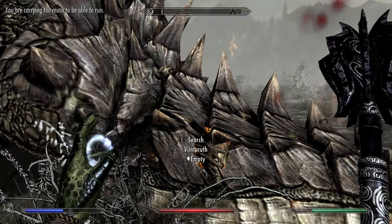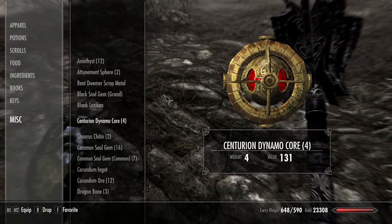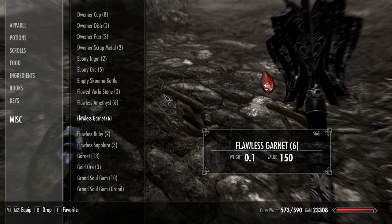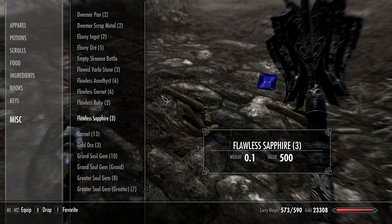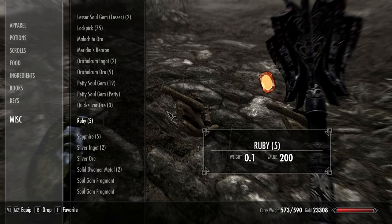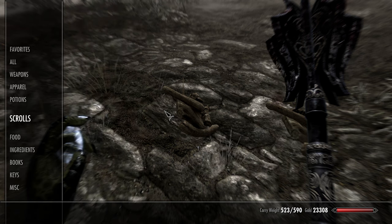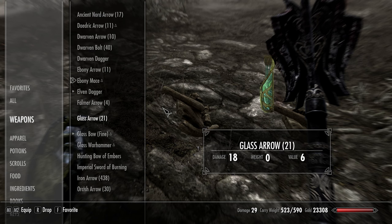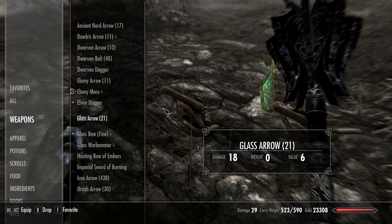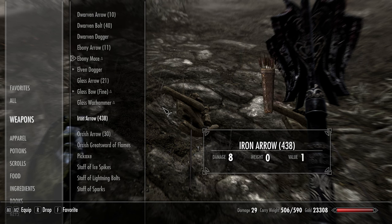Let's go ahead and grab his stuff as well — obviously we're gonna have to give it to Lydia. Let's place it on the ground so we can do that. Any other stuff I picked up that we can drop for her? The plate metal — it's really not that heavy though. These two are big, and there's probably some bows or something. Don't want those, that's for sure.